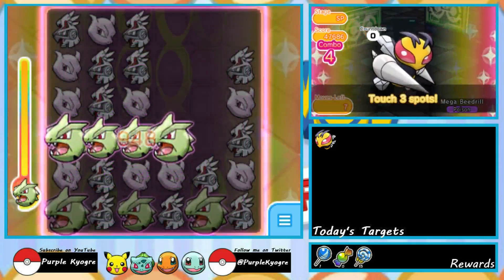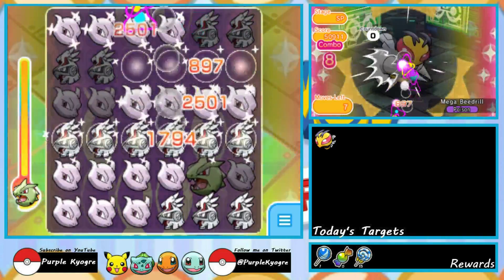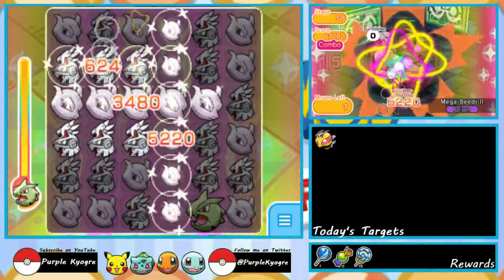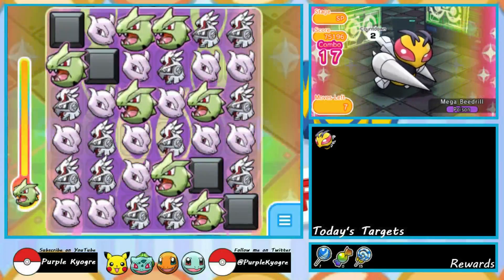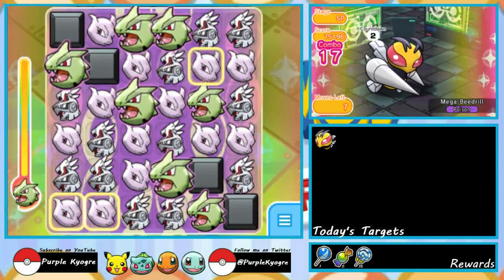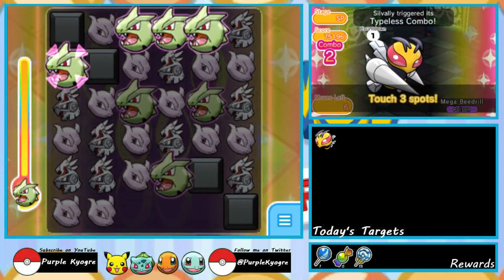I don't think you're going to have good results with Mega Rayquaza just because of all the blocks. If it disrupted with rocks instead of blocks then Mega Rayquaza would be really good, but definitely go ahead with Tyranitar if you have it, or Gyarados — that's basically what I would do, and what I did.